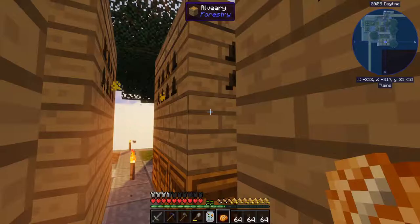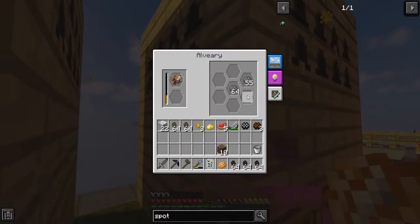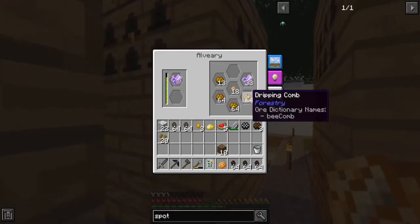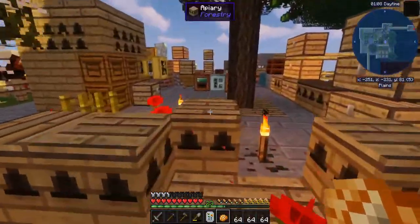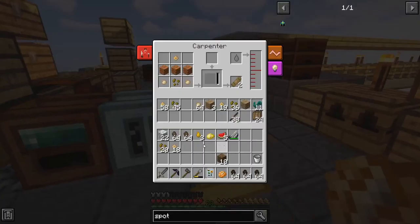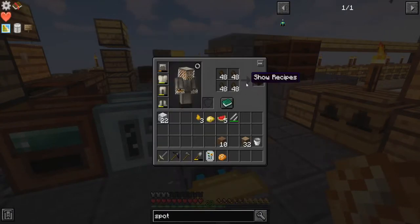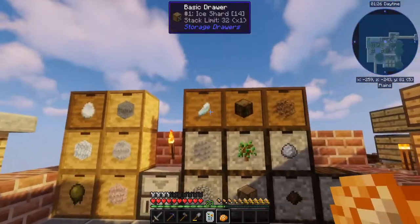Tons of bark, zinc, some copper, pollen and real jelly. Also just tons of combs — just so many combs building up. This is kind of where I'm at right now though. I don't have a whole lot of automatic solutions right where I'm at.